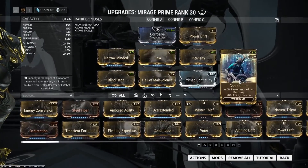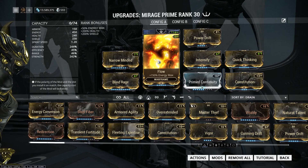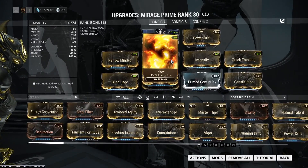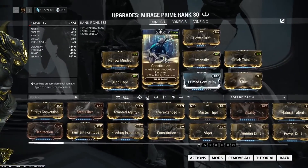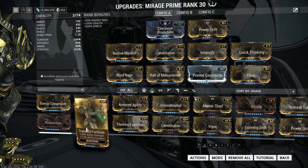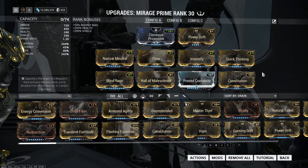The options you have are between Flow and Constitution. Originally I put the dash alignment here for Flow because I thought I'd need a lot of energy, but when only using her 1 and 3 abilities you don't really need that much. If you do use Sleight of Hand and Prism a lot, you'll need Flow since those two take a lot more energy. A good option is to drop Flow and throw in Constitution plus Transient Fortitude — the extra strength is nice and the duration loss will be mitigated by Constitution. But I don't take it; I think Flow is enough, especially if you're running Prime Flow.